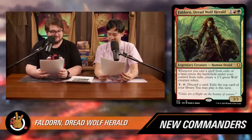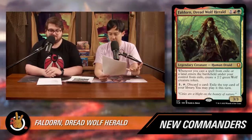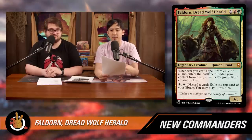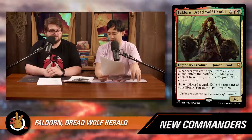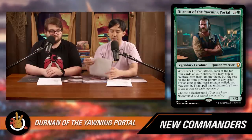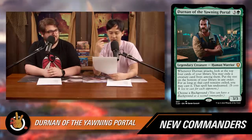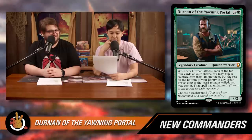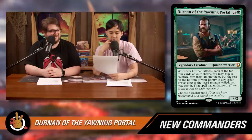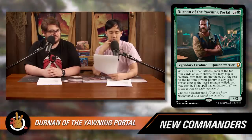The next commander is interesting. In the upcoming set Battle for Baldur's Gate, there's a new mechanic called Backgrounds — it's basically like a partner pairing except the background is not a creature in your command zone. It acts like a second commander you normally have with partner, but Backgrounds are legendary enchantments.